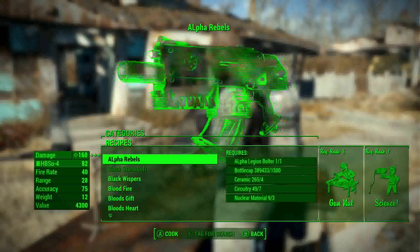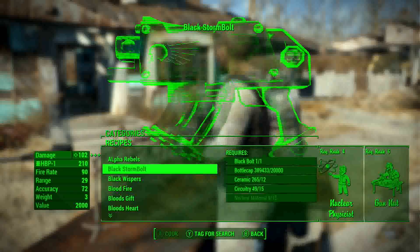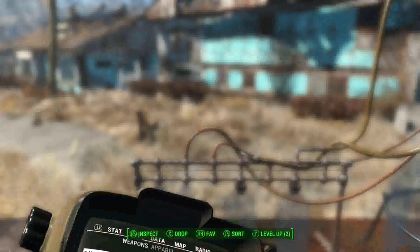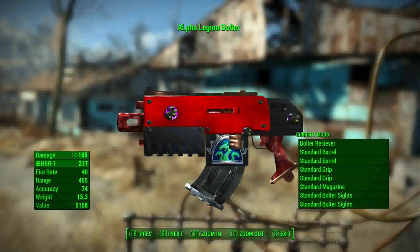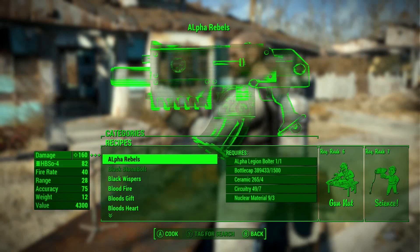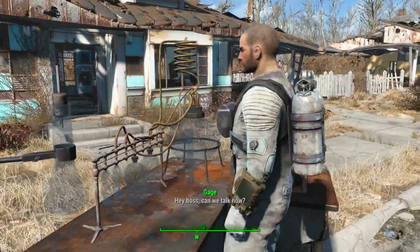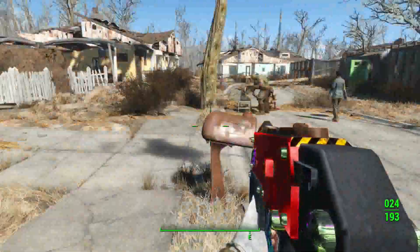Stuff like the Alpha Rebels — this is it right here. You can craft all of them with all kinds of stuff. I need more nuclear material to actually craft all that. So we'll actually start with the Alpha Legion Bolter. Tons of stuff you can craft there. Already a minute in and I finally got the gun.